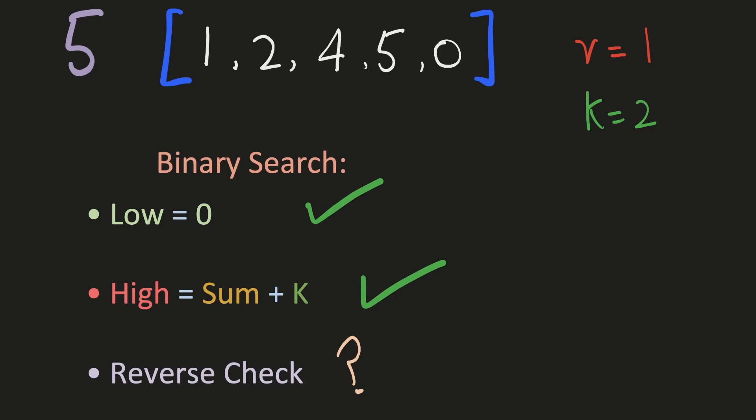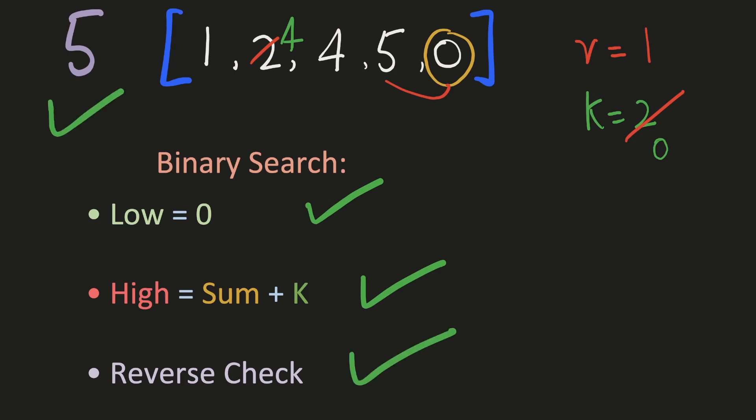Now let's try with our actual answer of 5. For our 0th city, the power is 3 and we need 2 more, so we'll use 2 extra stations and add them to our first city. For city 1, the power is 9, so the answer 5 is valid. For all remaining cities the answer is also valid. So we see that the answer 5 is valid, and given an answer, we can reverse check it.